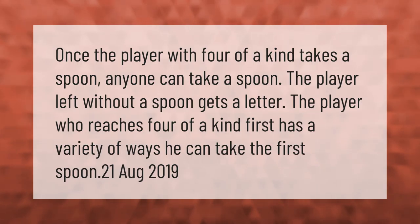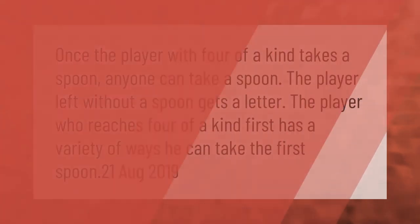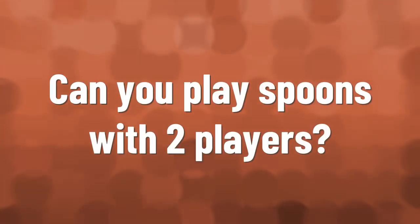Once the player with four of a kind takes a spoon, anyone can take a spoon. The player left without a spoon gets a letter. The player who reaches four of a kind first has a variety of ways he can take the first spoon.